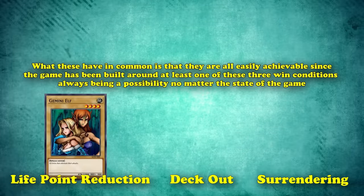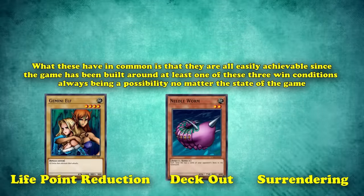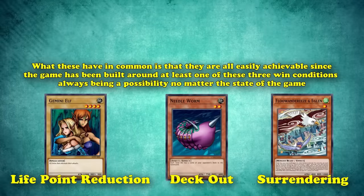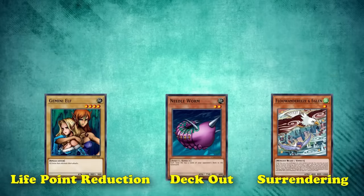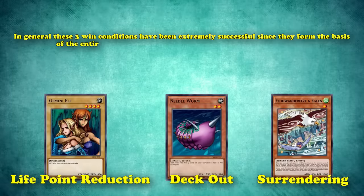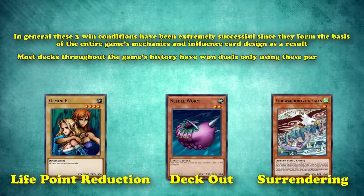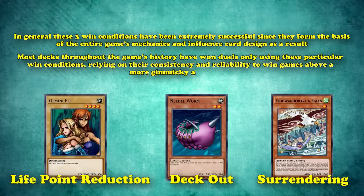If you have a monster in your deck, you're going to be able to threaten your opponent's life points with the battle phase. And because deck sizes are limited to a maximum of 60 cards, one player at some point is going to run out of cards in their deck. The way surrendering works allows either player the opportunity to concede the game and move on to the next one if they feel the situation is unwinnable or will take too much time. In general, these three win conditions have been extremely successful since they form the basis of the entire game mechanics. Most decks throughout the game's history have won duels only using these particular win conditions, relying on their consistency and reliability to win games above a more gimmicky alternative.